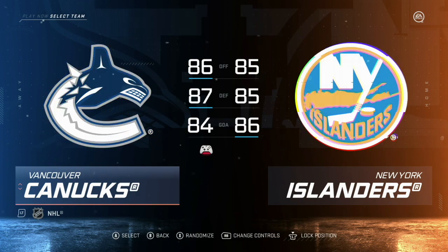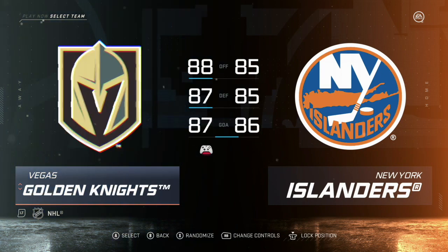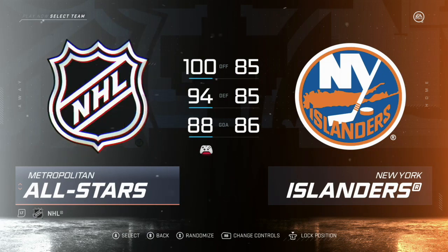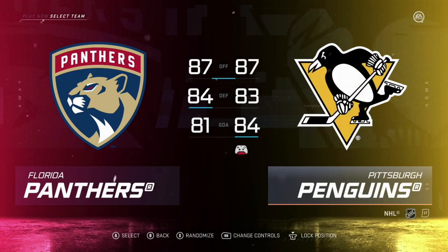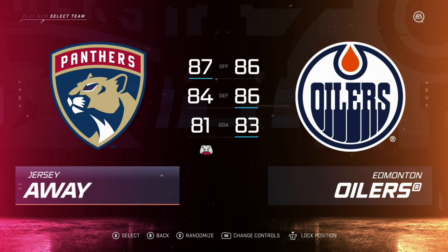Here we have a policy of randomizing three times, and you can do a fourth time if you want, but you have to be that team. So after randomizing, we are not the Detroit Red Wings, so we go fourth. We can't be an all-star team, so we are the Florida Panthers. And we are facing the Edmonton Oilers.